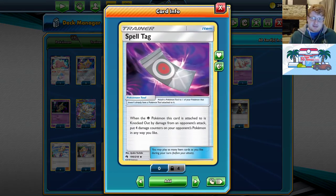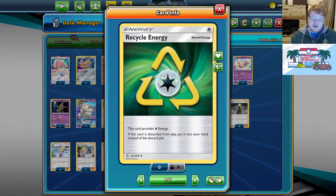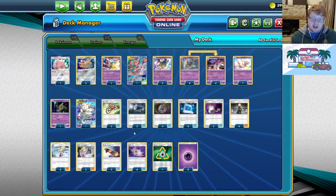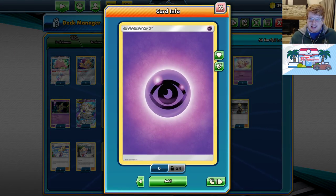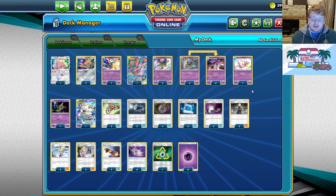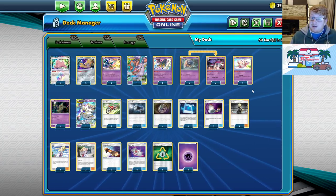Two Escape Board for Spell Tag — Spell Tag is obviously a great card right now just for increasing your damage output. One Recycle Energy so that we can guarantee attachments turn by turn, as well as eight Psychic Energy. With the removal of Viridian, I prefer just having a higher energy count to make up for that.